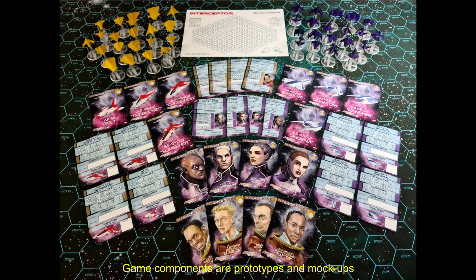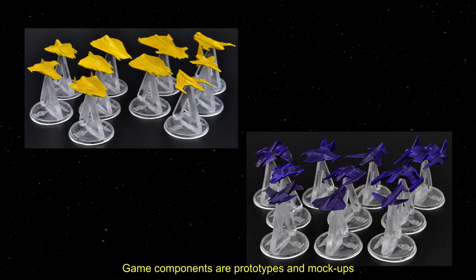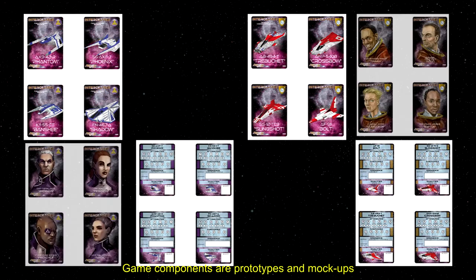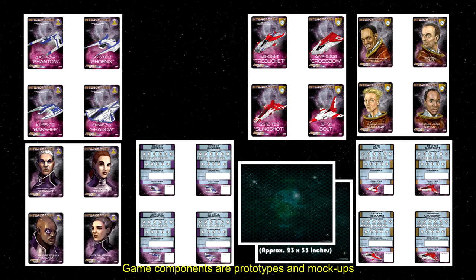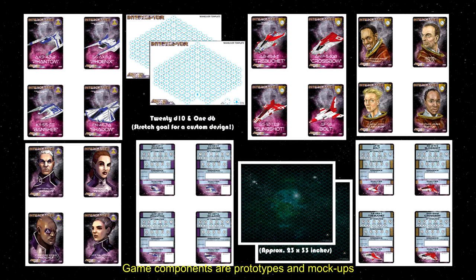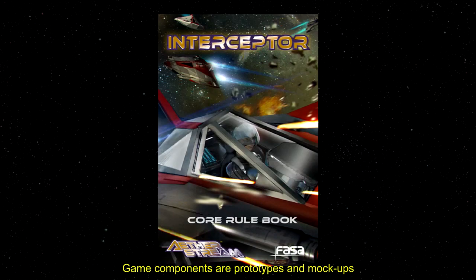The basic game box includes everything you'll need to play: two each of ten different fighter designs from two factions, for a total of forty models; forty fighter cards; over sixty pilot cards; two A1-sized map sheets; twenty ten-sided dice and one six-sided die; two maneuver templates; two dry erase markers; and the full color rule book.